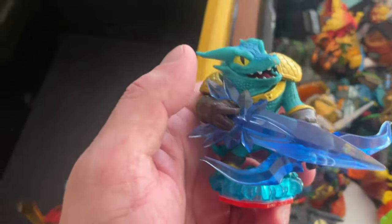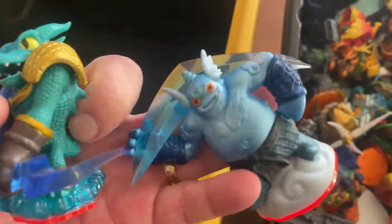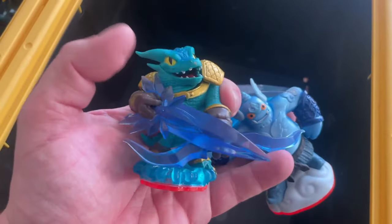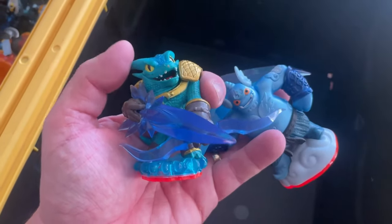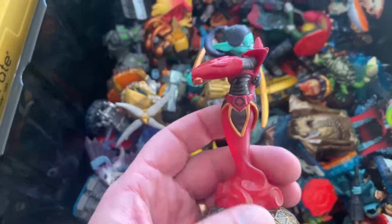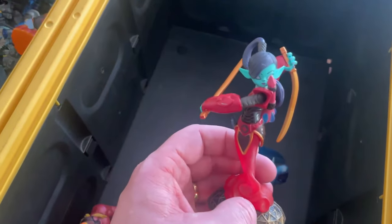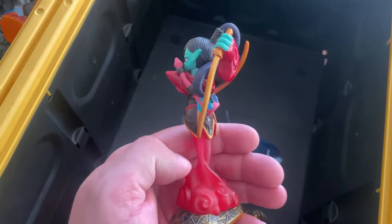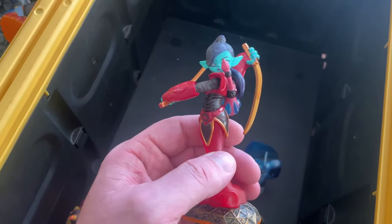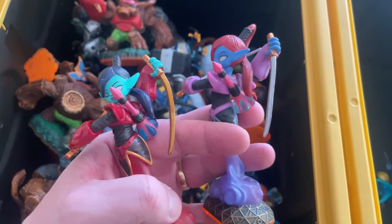Another Trap Team trap master here. Depending on the version of Skylanders Trap Team you bought — if you bought it for the 3DS, you got Gusto; if you bought it for the main consoles, you got this guy. And here's Scarlet Ninjini — she was basically a very rare variant. I've had people reach out on YouTube comments saying they've been chasing her. She's a variant of this Ninjini here — the one on the right is the common version.